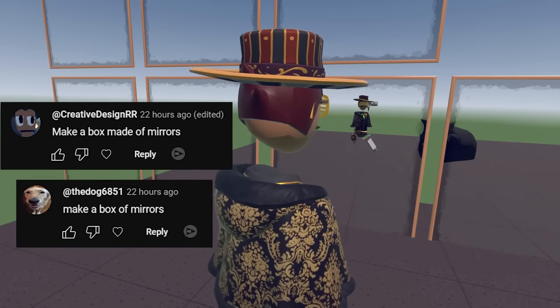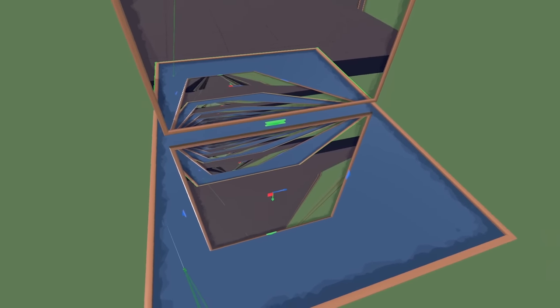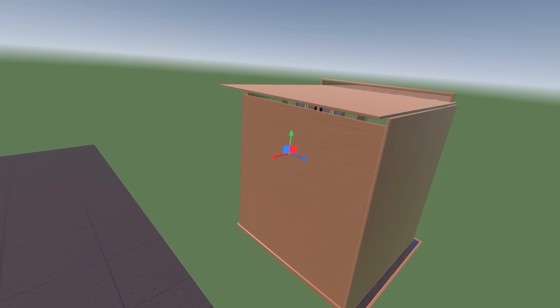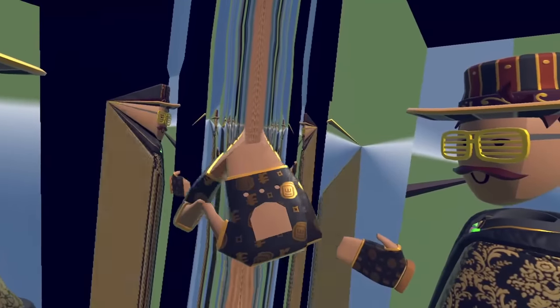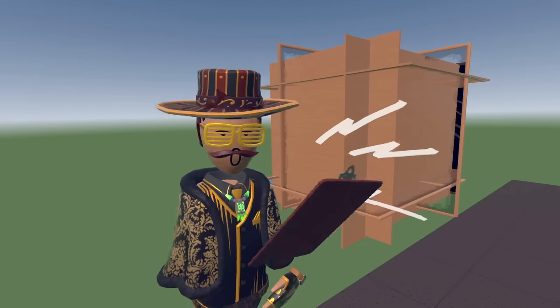First suggestion: make a box out of mirrors. How convenient. This is already getting pretty bad. Last mirror — scale it up a bit and see how it looks. Oh my god! Whoa. You can't even see anything. That is trippy. Alright, that's done. Let's see what's next.